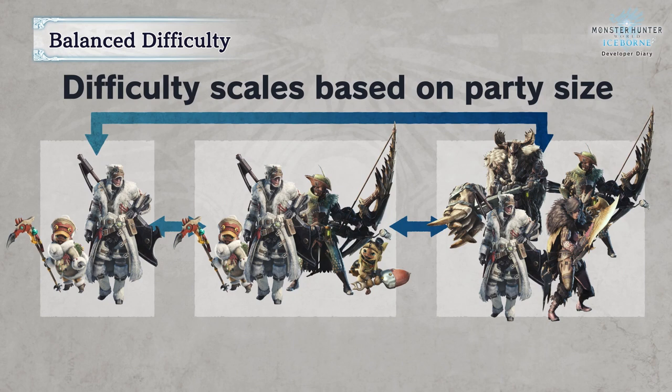Next is Master Rank. The Master Rank difficulty option is a brand new quest tier above High Rank that will make new and existing monsters more ferocious than ever.